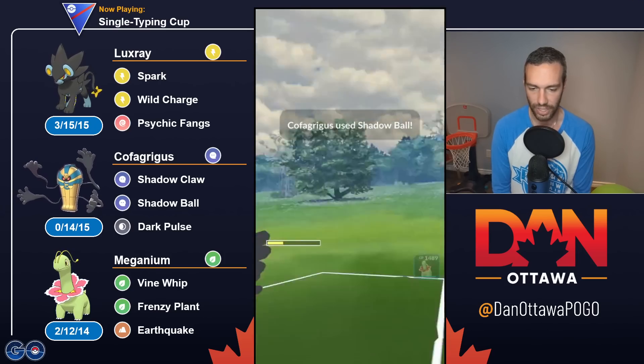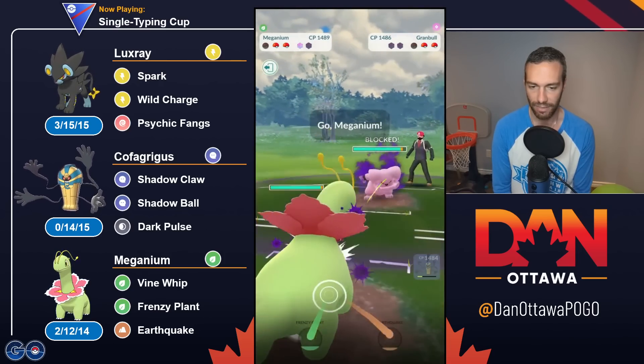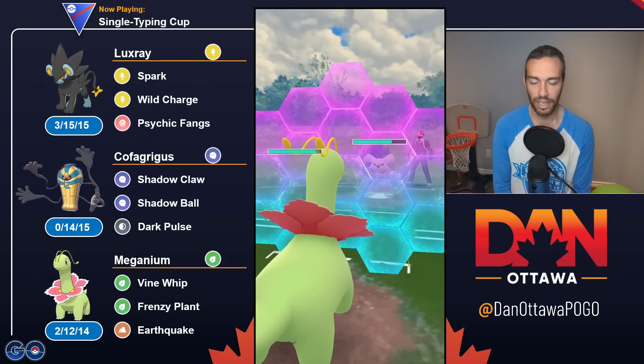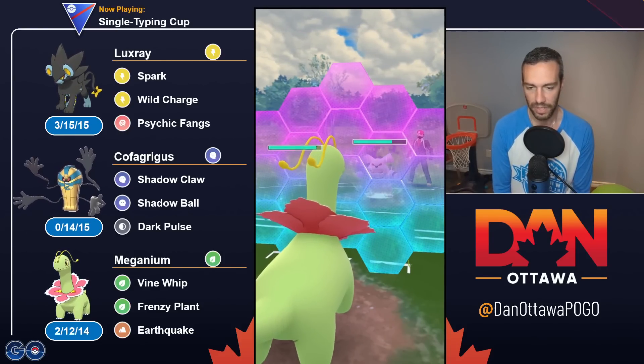Get the Shadow Ball off — they're likely to shield. Shadow. And this is where it now does not matter what you have. Meganium with a shield advantage.